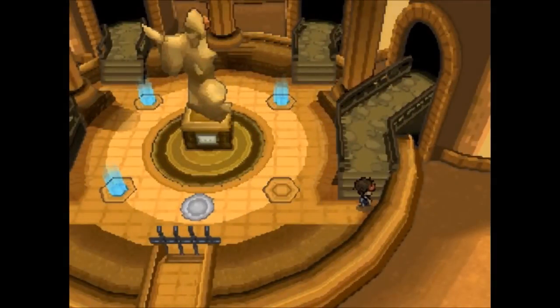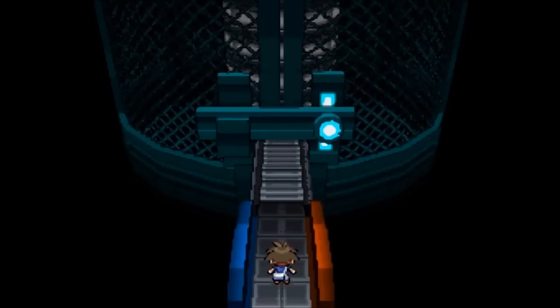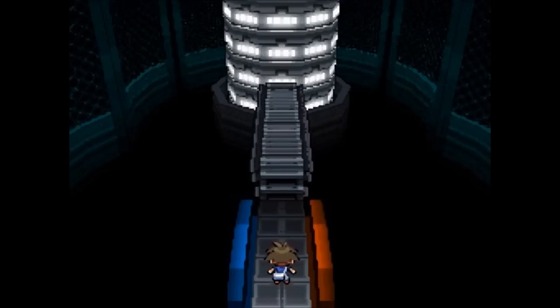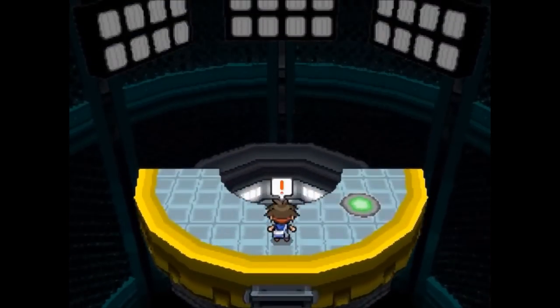Alright, what is up? This is a slow playthrough, this is a nuzlocke of Pokemon White 2. So the last part I did was take on the third Elite Four member, Caitlin — she was the psychic type Elite Four member. And now we are taking on the fourth and final Elite Four member, Marshall.